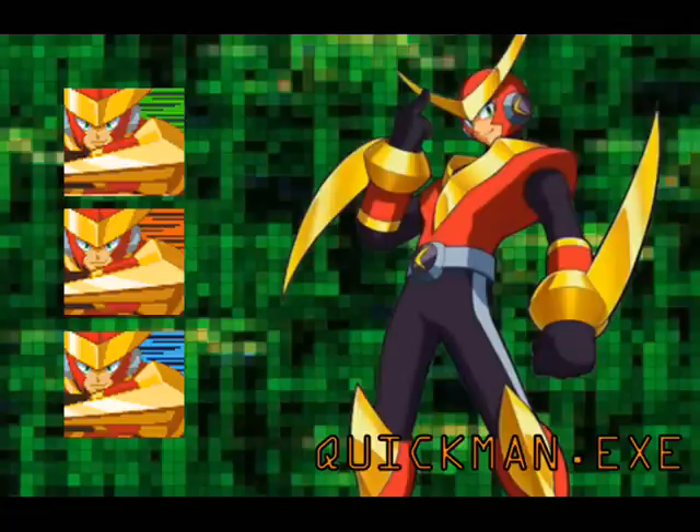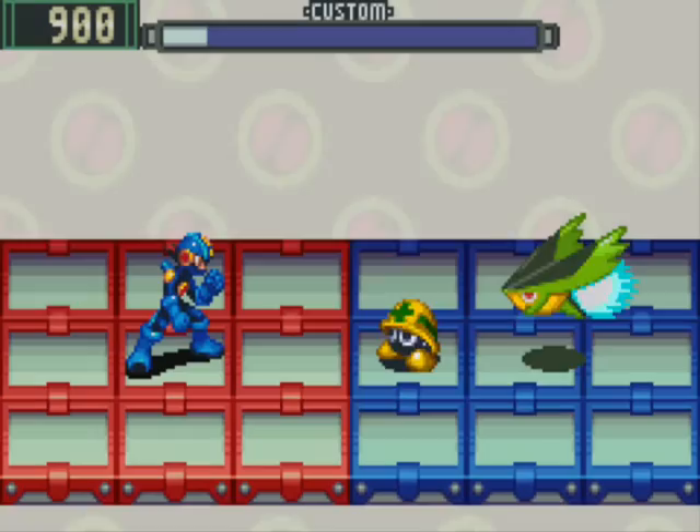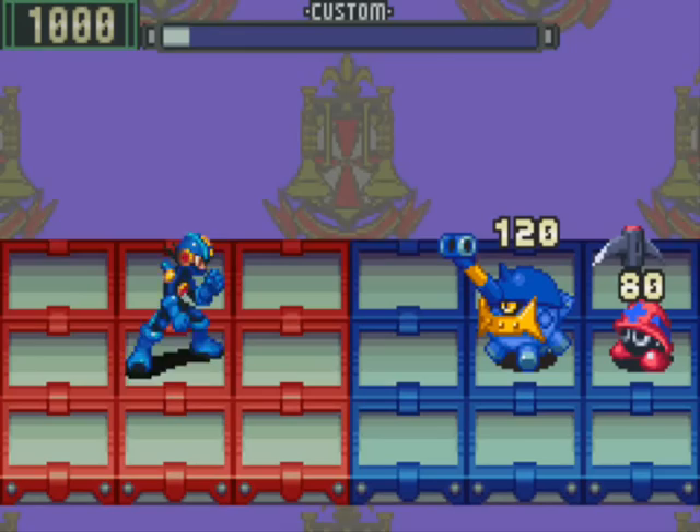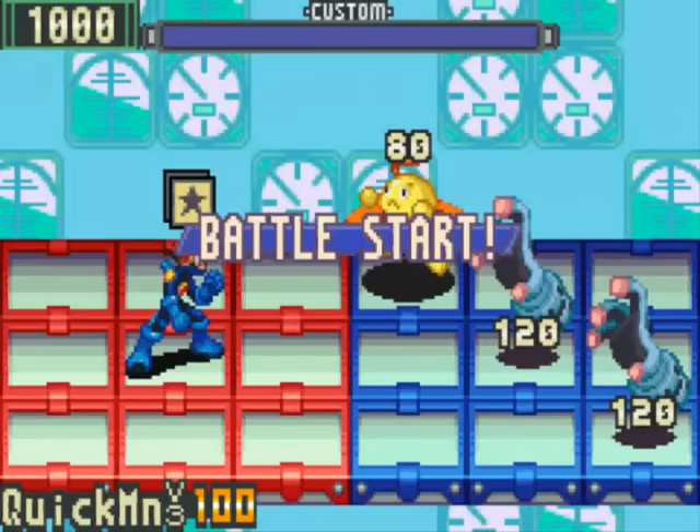Faster than a speeding bullet, it's the most infamous NetNavi of all: Quick Man, operated by Speedy Dave. Quick Man fires a boomerang down the row he's in, doing 50 damage both on the trip down and on the return trip. Quick Man version 2's Quick Boomerang does 70 damage. It should be noted that viruses in the back column are only hit by the boomerang once. Quick Man version 3 does 100 damage.